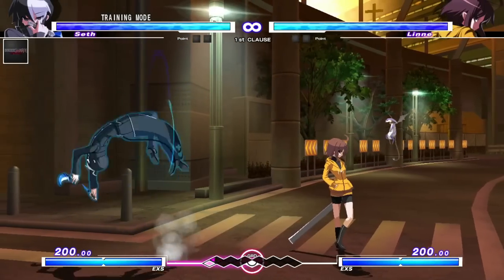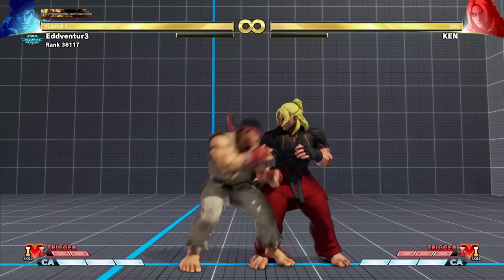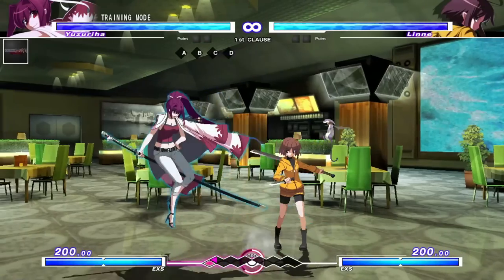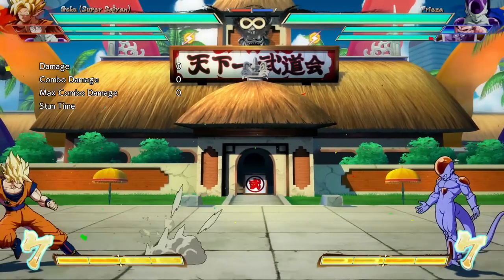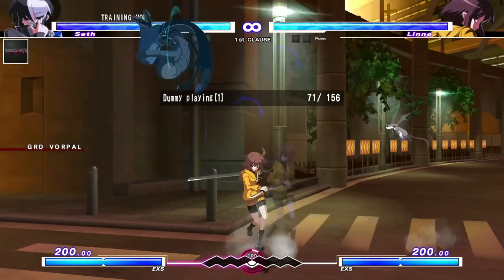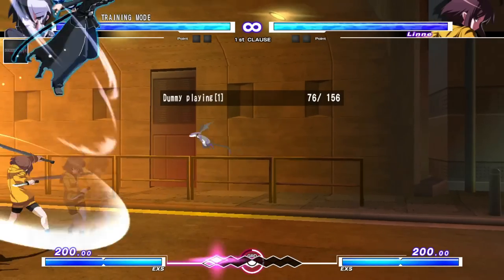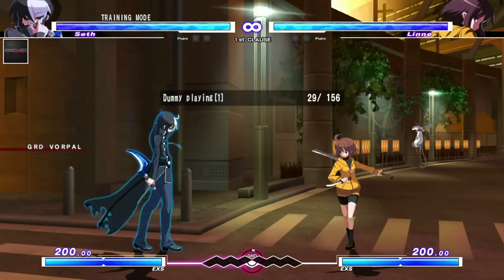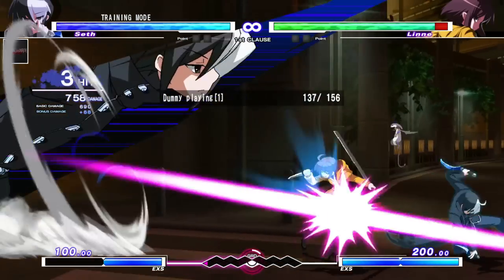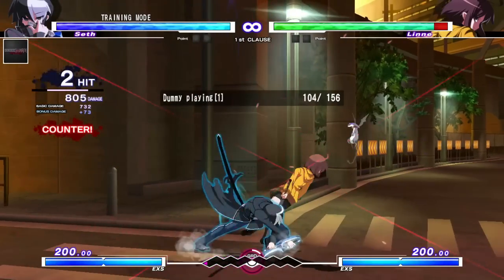Lastly, I want to bring up Seth from Guilty Gear. Seth has a very unique backdash thanks to the fact that it contextualizes a key trait of backdashes in a unique and impactful way. Remember how most backdashes are airborne, then touchdown at the end of the dash? Well, Seth's actually recovers high up into the air, meaning his backdash can be used to hop back, then above certain attacks, and dive down with an attack on an unsuspecting opponent. This complements Seth's offensive playstyle and allows him to mix up his mobility in unique and threatening ways, as he can choose to also stay grounded by holding down back during the dash, meaning the opponent has to guess where he's going to go and respond appropriately.